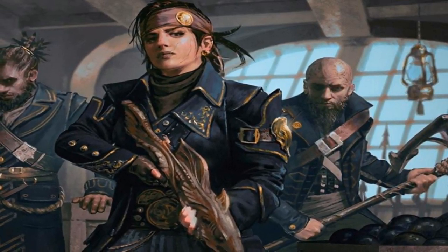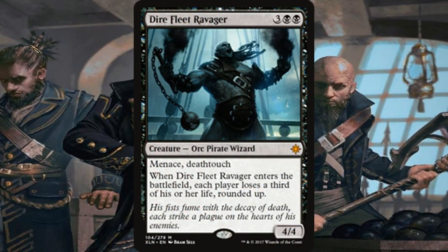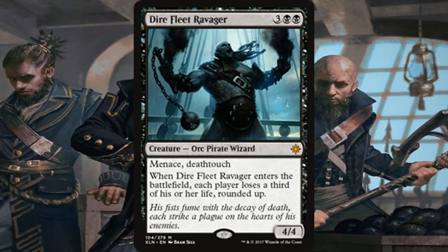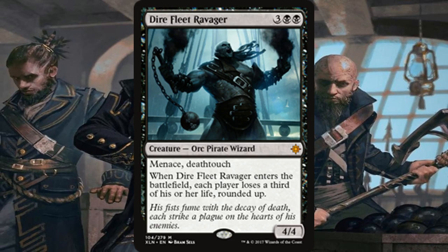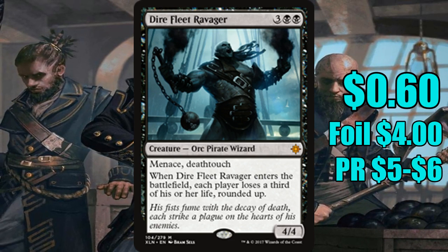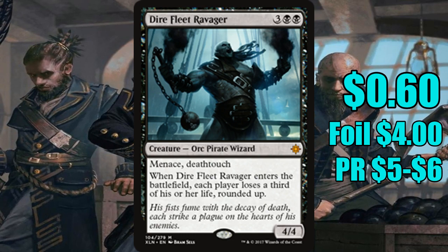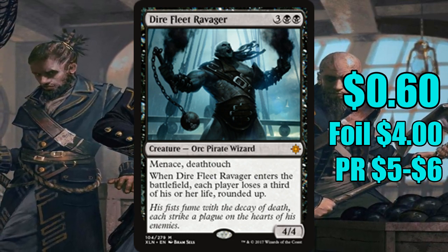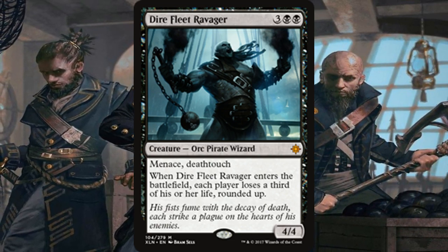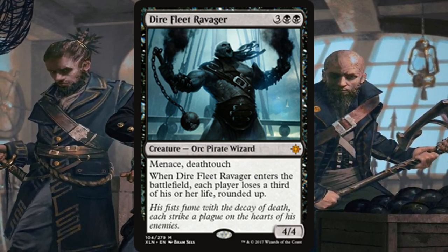The card I'm talking about is Dire Fleet Ravager — a five-mana black 4/4 Orc Pirate Wizard. It is a mythic, and its price on TCGPlayer as of today is 60 cents. The foil goes for about four dollars, and the pre-release version goes for around five to six dollars. It's incredibly cheap for what it is. A lot of people would categorize this as a bulk mythic — it's not overwhelmingly powerful and it doesn't fit into a lot of decks, but it fits into enough decks.